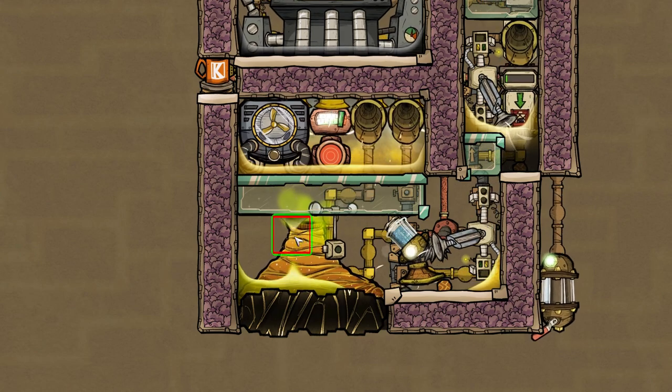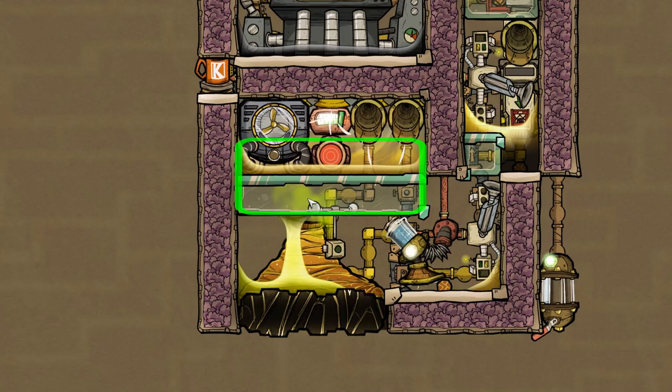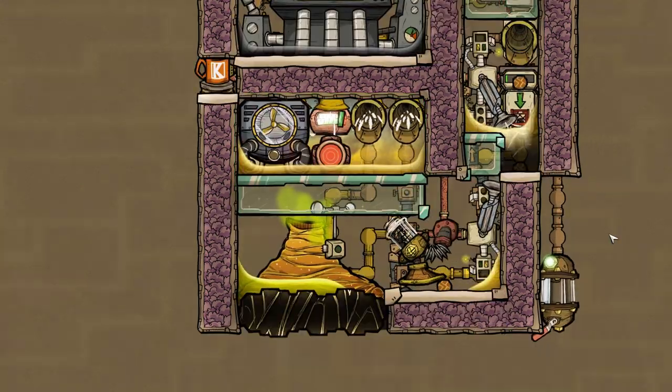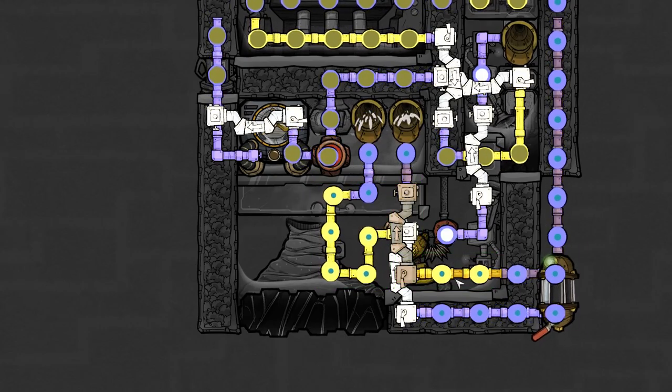The sulfur erupts at the second tile from the bottom left of the neutronium. The erupting sulfur makes thermal contact with the diamond tile above — the heat is then shared with the diamond, the petroleum, and the steam, which the steam turbine can take care of. This already helps extract a small amount of heat energy.